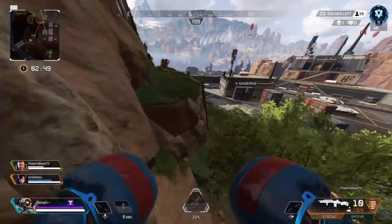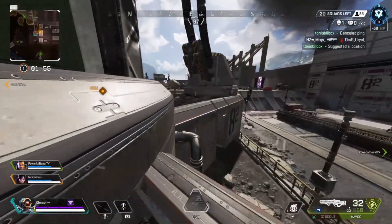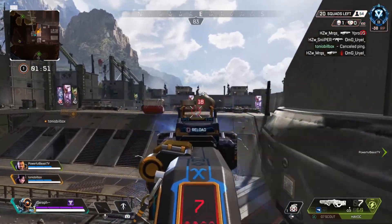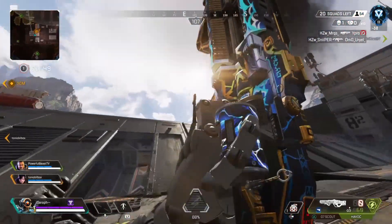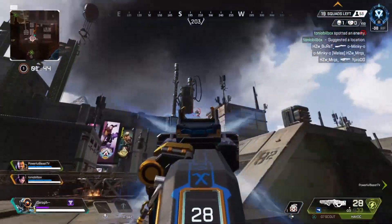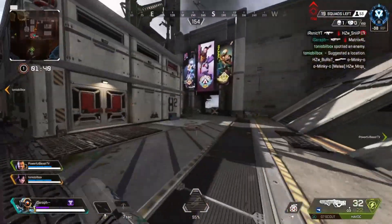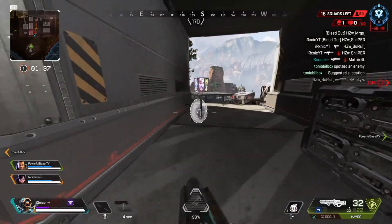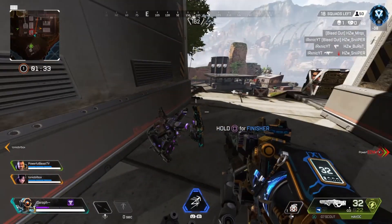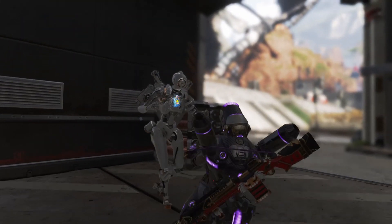This team composition is very effective because each of these legends has their own method of getting away and rotating. Bangalore has her smokes, Pathfinder has his grapple, and Wraith has her portal and phase. These all go into making each legend very good for working solo, giving you the ability as a team to just run over any team playing defensively, or if you meet them by chance you'll have a really good edge if you run up on them quickly.